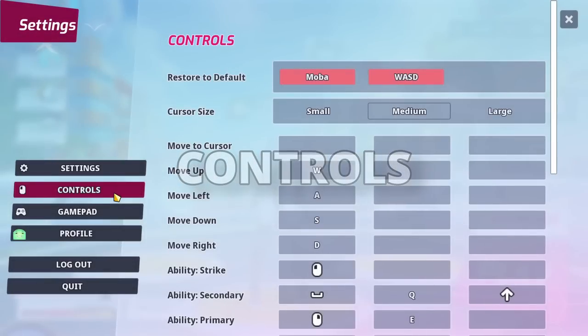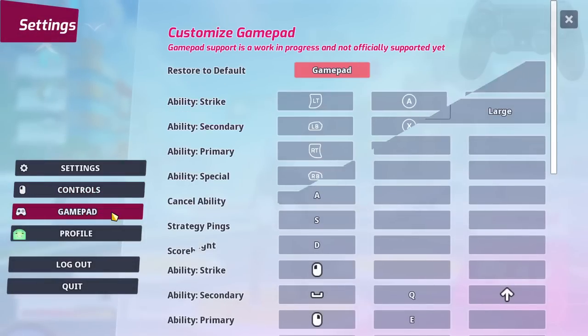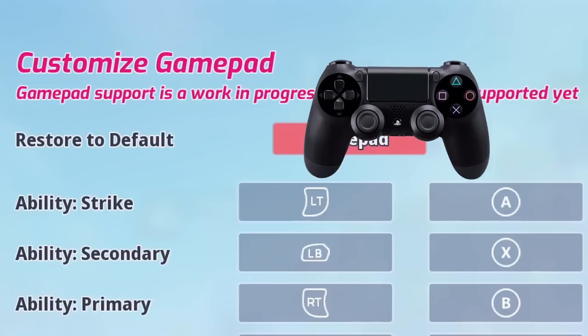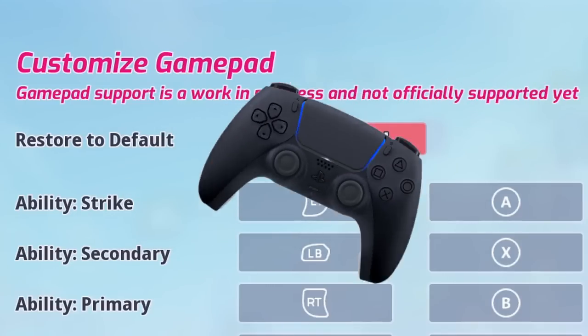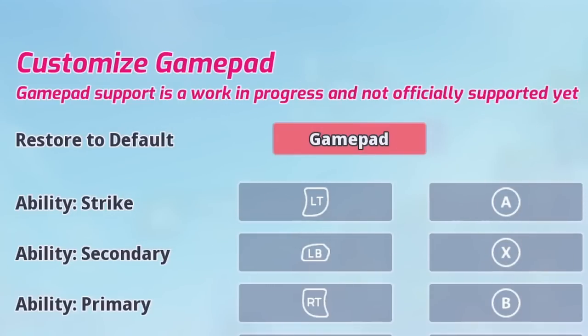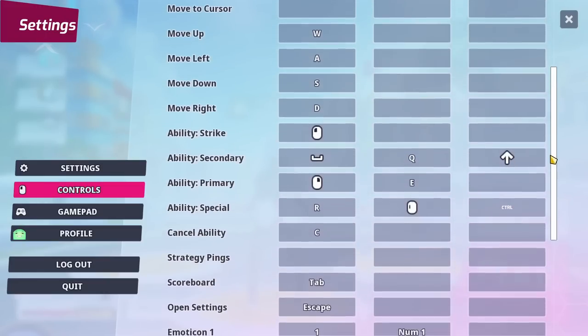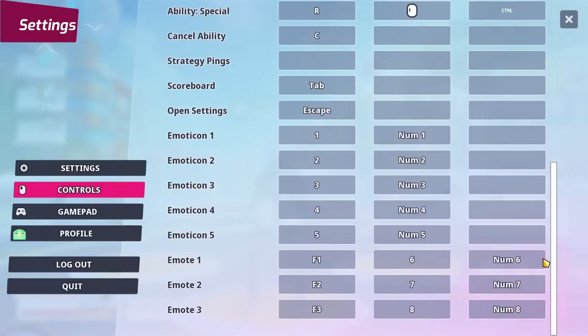There are three available control methods in this game. The first is controller, although this is currently not officially supported, and at least for me personally with my DualSense controller doesn't work at all. And then there's two keyboard and mouse options, one being MOBA controls, and the other being WASD. My personal recommendation, and the recommendation of most of the community, is WASD controls. So that's what we're going to use in this video.